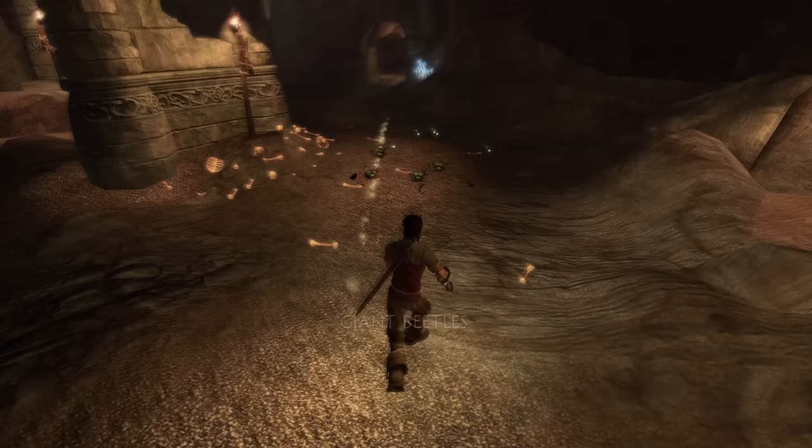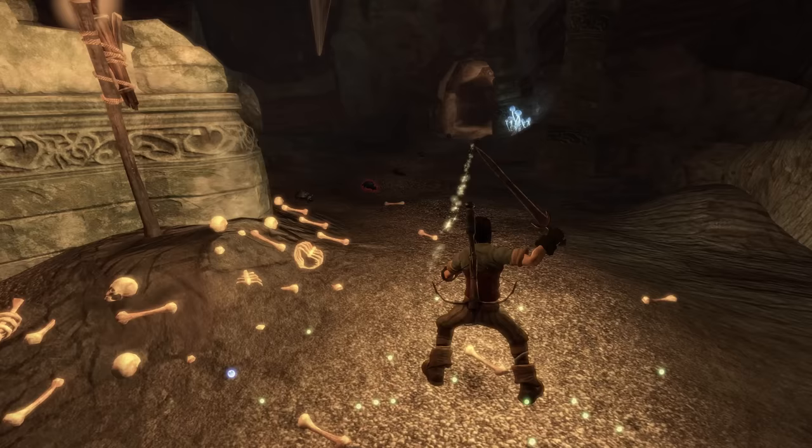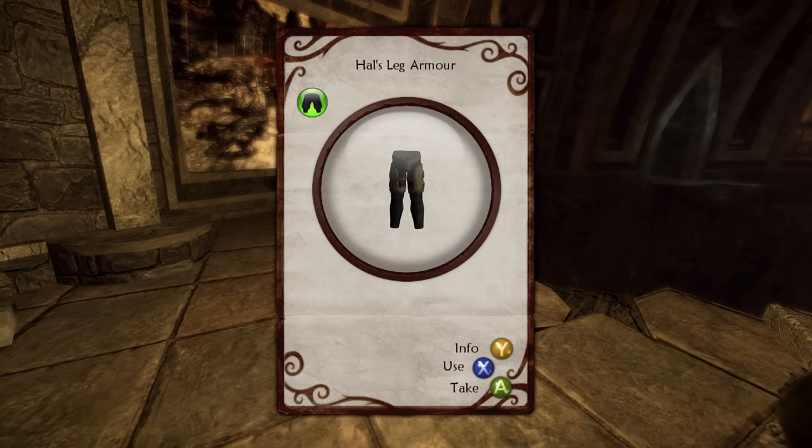The only resistance is some beetles but this is still the tutorial so squishing them was never going to be much trouble. After a bit I fight my way to the chamber of fate. Sadly this time I cannot glitch through the floor and obtain an end game weapon before intended. I can however open a chest and get an energy sword along with some armour - though we will not be using any of this stuff today.